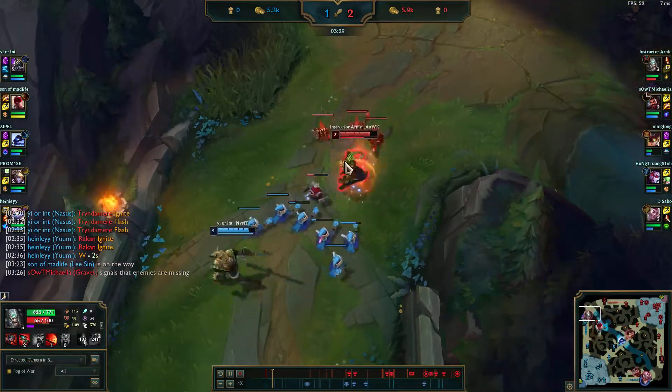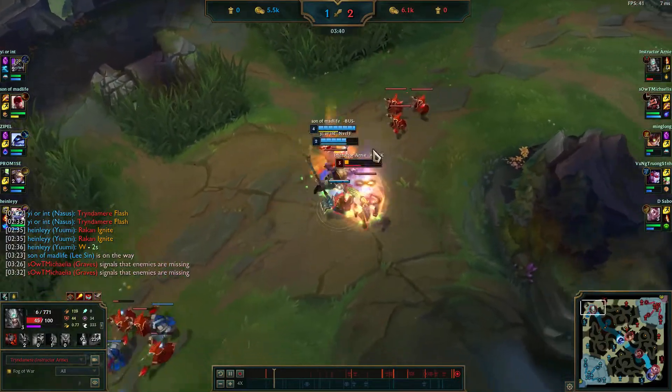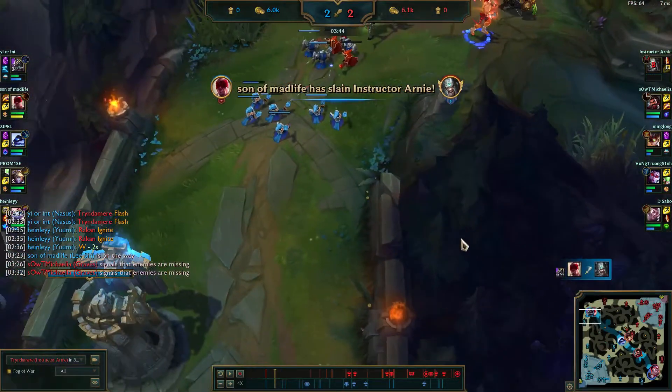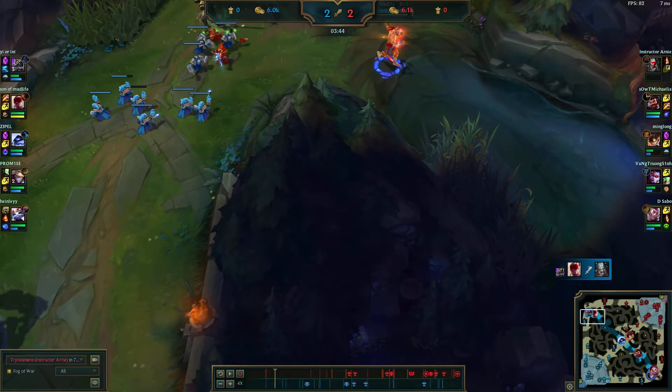We're in the same predicament again — kind of just shoved up, not really sure what we're doing with the shove, and then we get ganked for it. This is why it's important to know: I'm shoving because of this, I'm shoving because of that. When you're doing something in League of Legends, you need to make sure there's thought behind whatever you're doing. If there's no thought behind it, we won't know what to improve on. But when you're actively thinking, you can say, oh, that wasn't right, let me adjust.